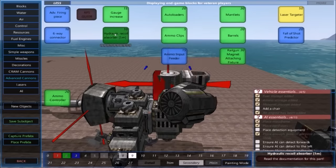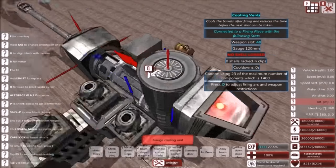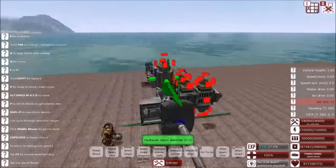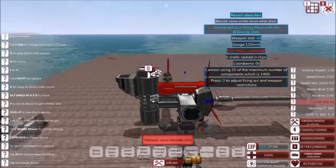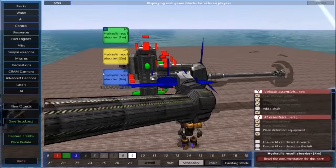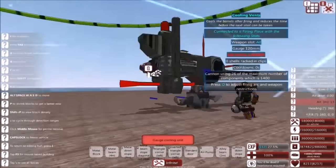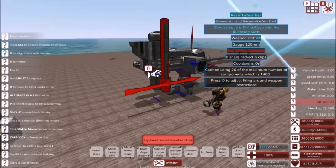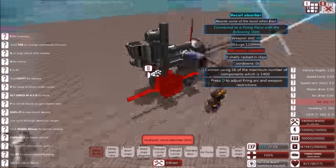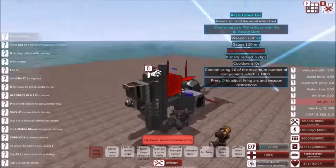Here we have hydraulic recoil absorbers. These help it so that your gun doesn't tip your ship over when you fire it. So we're going to plop on a couple of these — and that reduces our recoil by a slight amount. The bigger the recoil absorber, the more recoil it absorbs, as you would probably guess using common physics knowledge. So using fours wherever possible is very nice, but if you're just trying to fit into a cramped space, ones and twos work just fine.